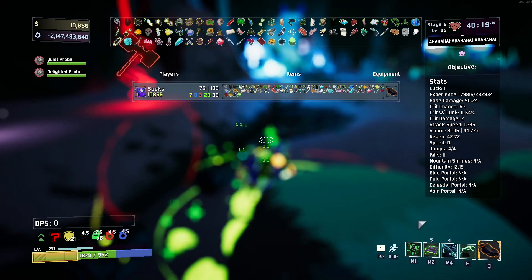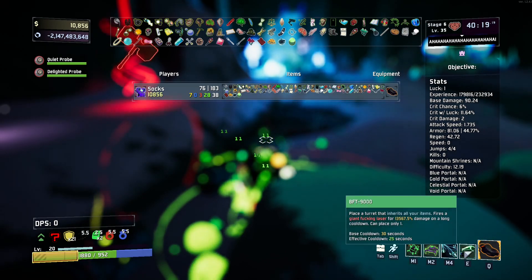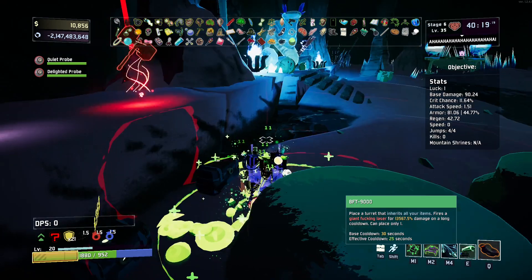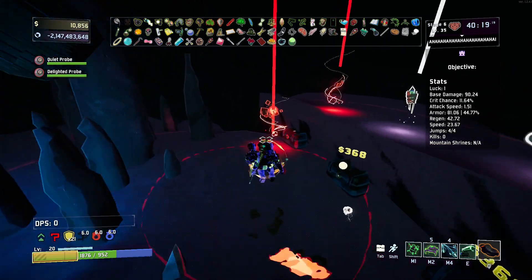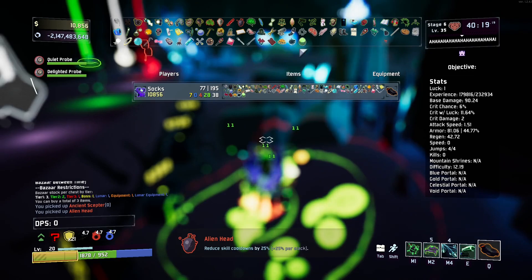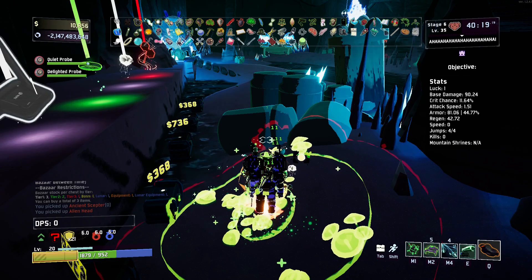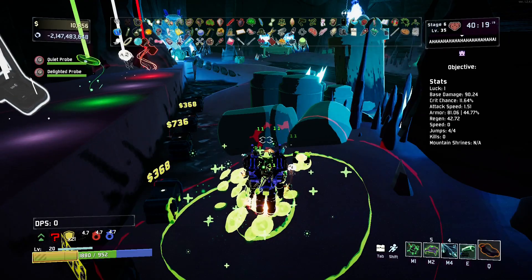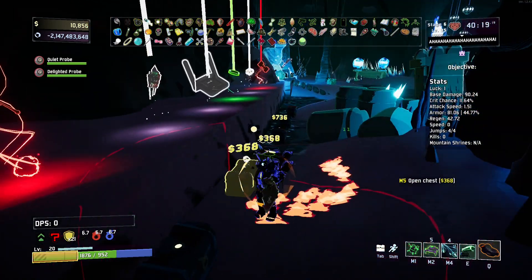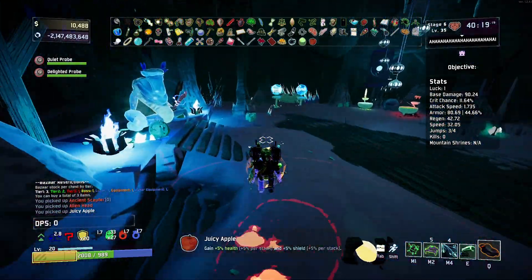I think my turret just got upgraded. I don't know what got changed, but who knows. Then of course we're going to grab the Alien Head. Wait — did it actually pick up the Ancient Scepter? Why do I have a skateboard? Did I not pick up the right thing? Well, at least we didn't grab two of the same thing. I accidentally picked up a skateboard — I'll show the scepter later I guess. Nothing changed.